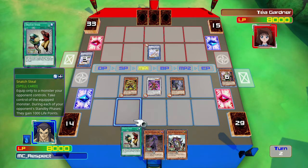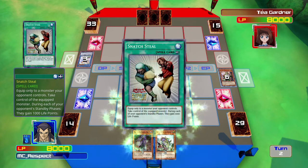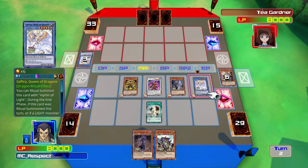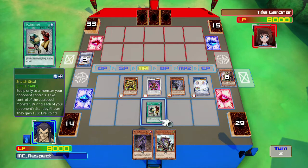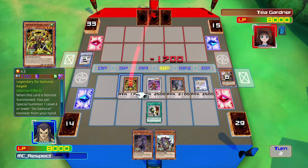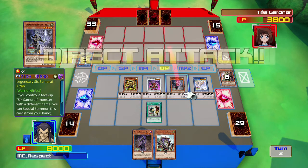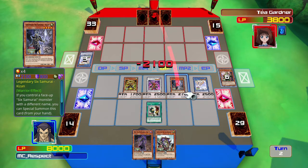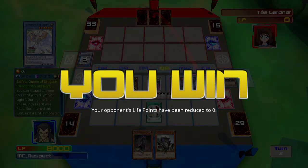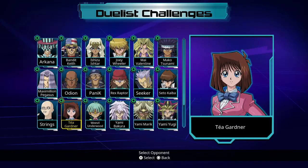But that's not the point right now. The point is I'm going to be able to one-shot Miss Taya Garzner, because she brought out this dude turn one and it was a bad idea. So I just OTK'd this bitch. That's right — I just used the term OTK, and I am going to do it with her own card. That is the power of my Six Samurai, and it's lovely.